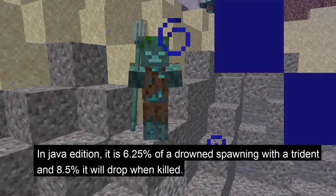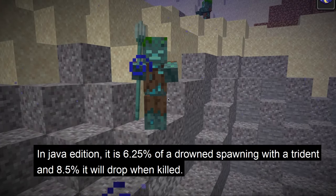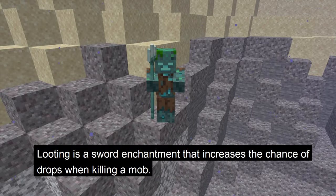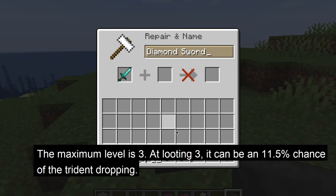In Java Edition, it is a 6.25% chance of a drowned spawning with a trident and an 8.5% chance that it will drop a trident when killed. Looting increases the drops — at level 3 looting, this can be increased to an 11.5% chance of getting a trident from a drowned.